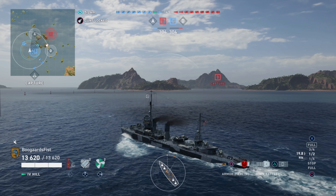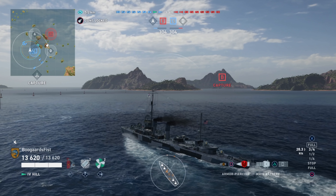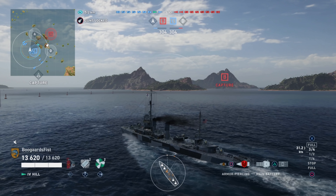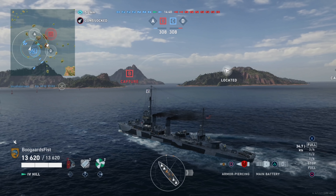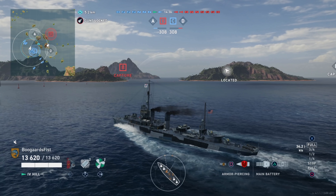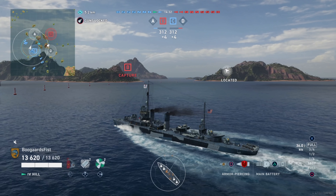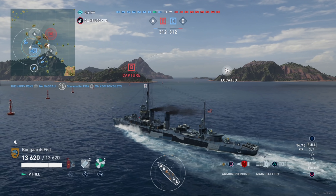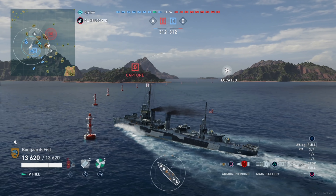The Farragut's always been a good option if you have a mission that says go out and get some citadels. A lot of lower-tier cruiser players, when they're getting the hang of the game, will just sail around broadside. The citadels on those ships stick way up and there's no armor, so your destroyer guns that rapidly reload can pick those things to pieces. The Hill wouldn't be a bad option either, but the reload is about a half second slower on the Hill than the Farragut.